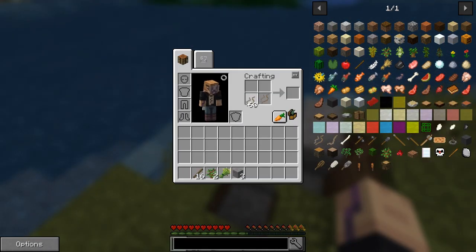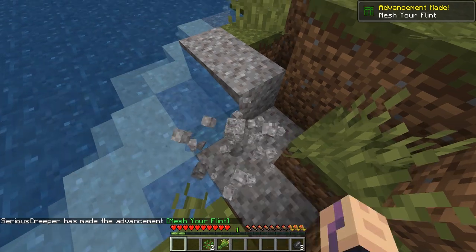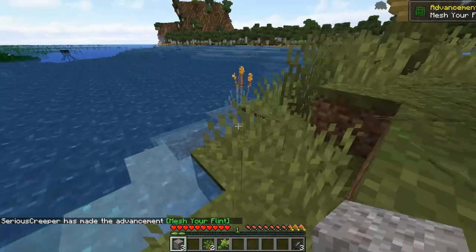We need to turn the gravel into flint using a mesh. We need to turn these things into plant twines and then combine them with sticks to get a grass fiber mesh. And then if we combine those, we get flint. You can't punch gravel to get flint in this - you have to use the mesh.